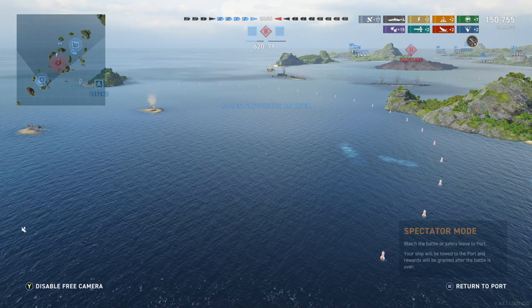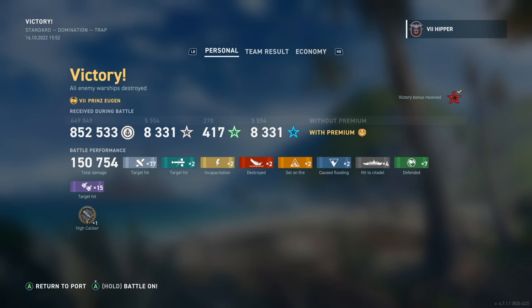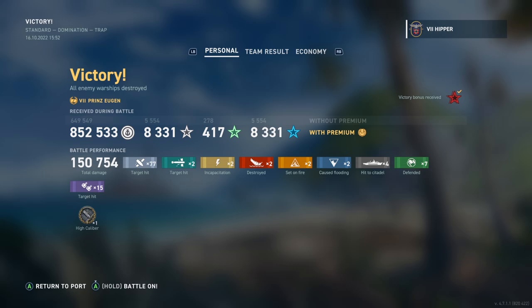Anyway, that was Prince Eugen - tier 7 German heavy cruiser with an agile build. It used to be a really good ship but since Hipper got buffed there's no point in this ship, so don't spend any XP on it - at least not until it gets buffed, and it should get buffed at some point. Hope you enjoyed this video and I'll see you out there.